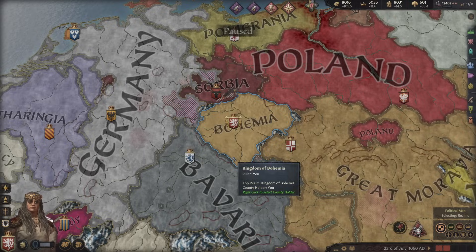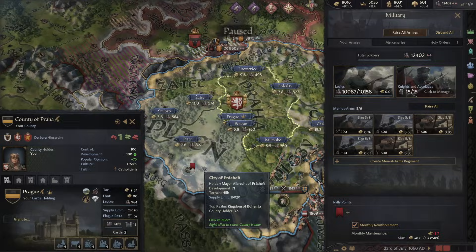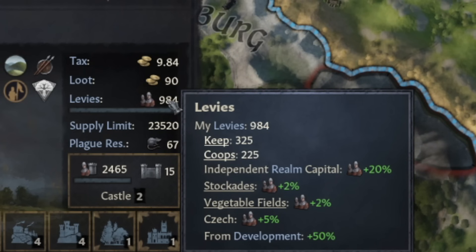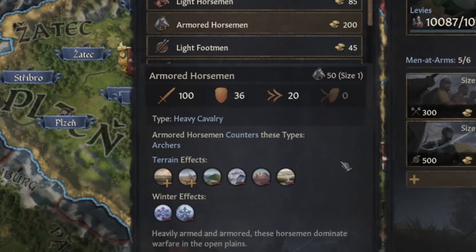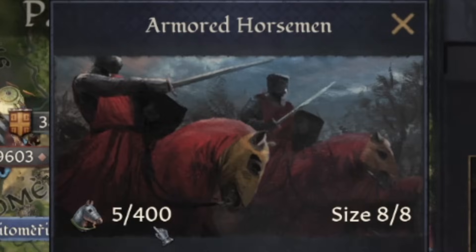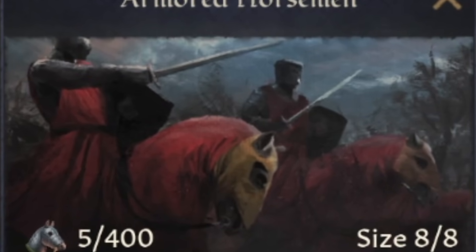Next step will be to establish a new army. Now, we have a lot of levies, because development increases the amount of levies you get per holding. As you can see, the castle of Prague produces this many levies — very strong. But I instead intend to use men-at-arms. There's nothing better bang for your buck than the armored horsemen. This is going to eat into our earnings a little bit, but I think it's worth it — super cool horse riders clad in more armor than your entire village has to offer.